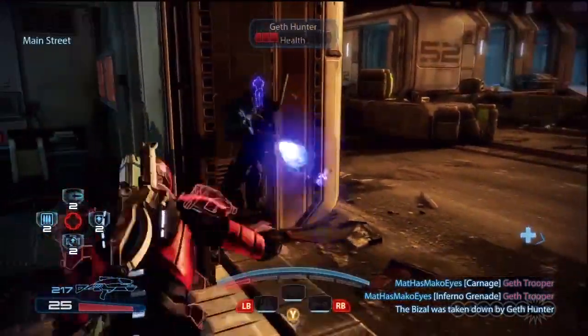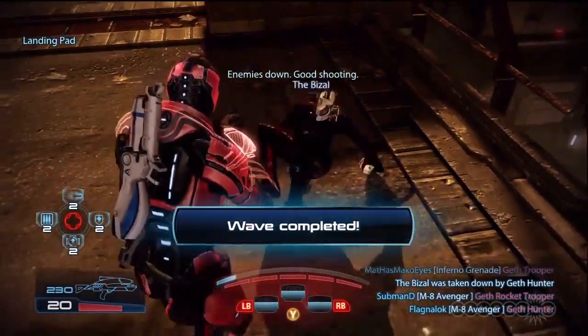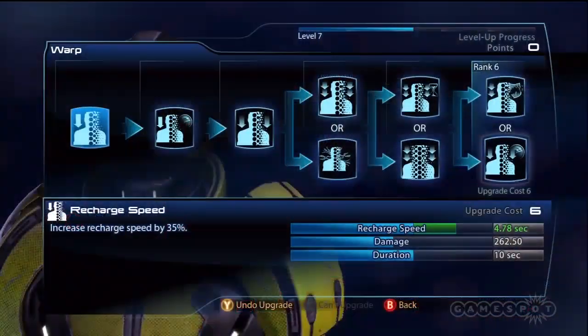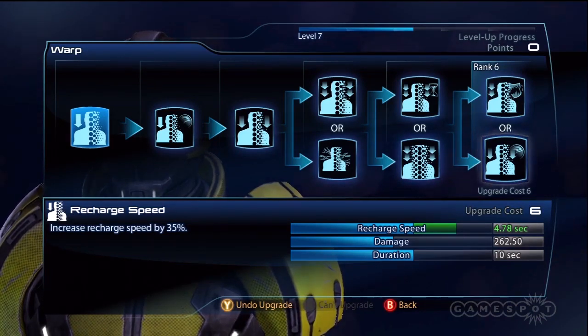Sentinels also have Warp, just like an adept. This poisonous ability is too slow for good damage but is great for lowering protection. Stick to the upgrades for biotic detonation, increased damage from weapons and powers, and piercing to armor and barriers.